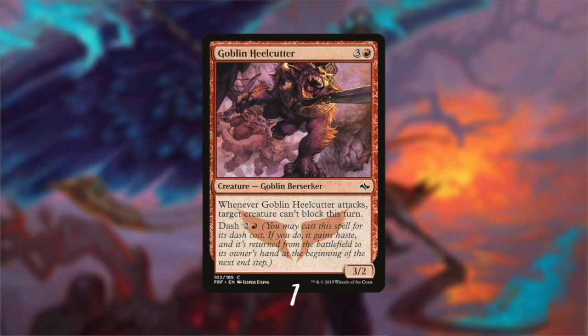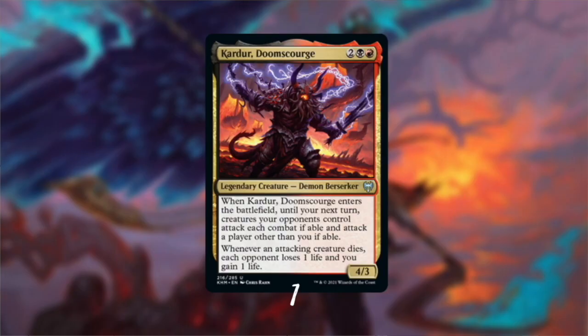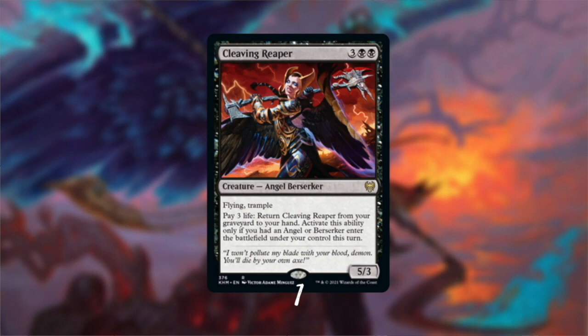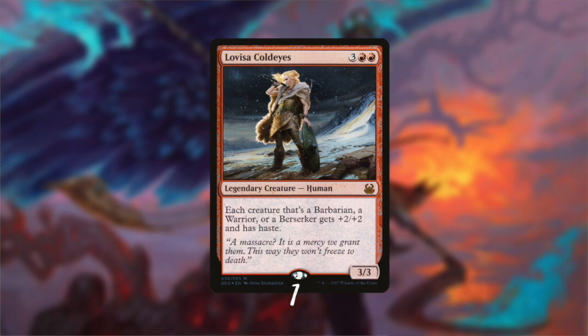Less powerful than Bloodbraid Elf but still a decent card with some tournament play history is the Goblin Heelcutter, also included in the Berserking bunch. Next up, a Berserking Demon: Kardur, Doomscourge, a 4/3 that forces your opponent's creatures to attack for full carnage. Next to him we also have a Zombie Berserker — Karfell Harbinger gives two creatures indestructible, which attacking Berserkers welcome very much. Cleaving Reaper is our first Angel Berserker that comes back from the dead when you play a Berserker — very useful versus control decks. The last legendary creature is Lovisa Coldeyes, which gives all Berserkers +2/+2 and haste. She just needs to be in the deck.